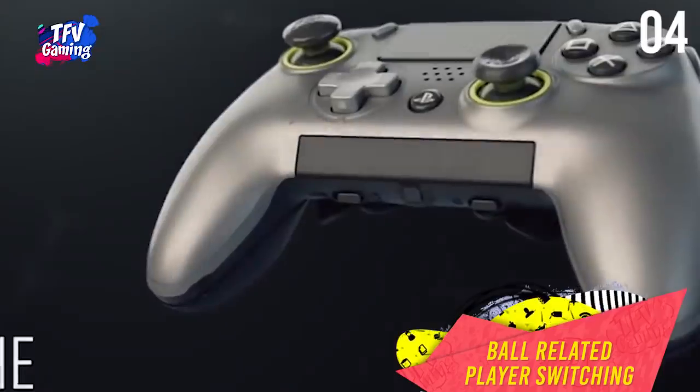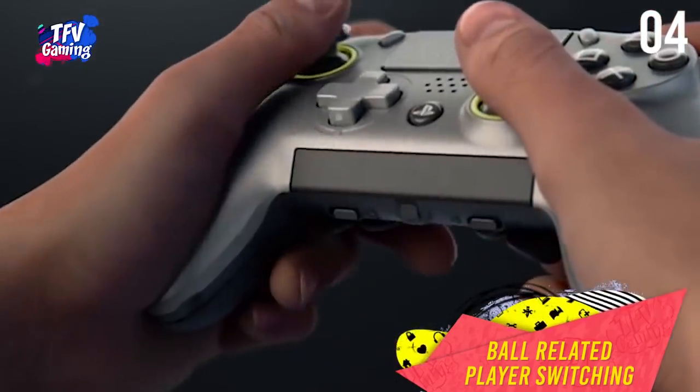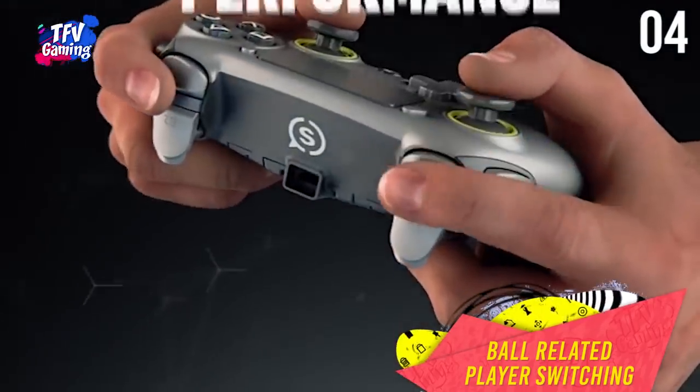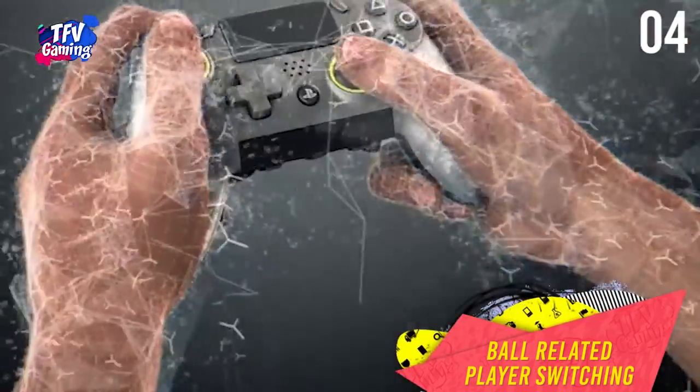Ball-related player switching. In FIFA 20, if you use your right stick to switch to a player, you can use the ball as a reference point instead of the old player-related switch. To use this feature you need to enable it in the settings.